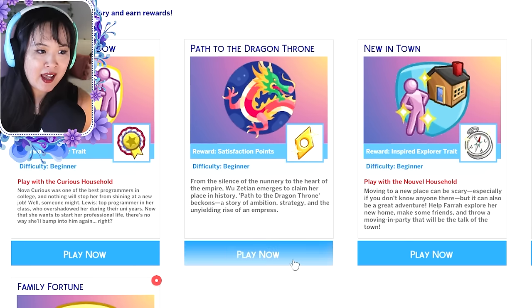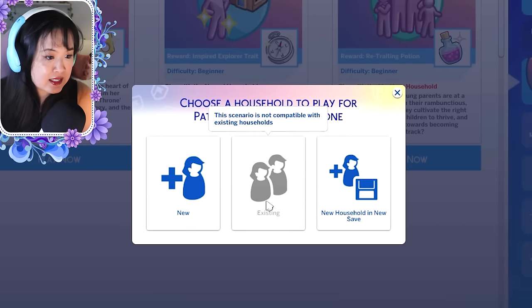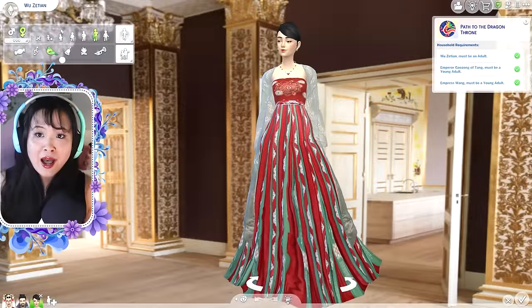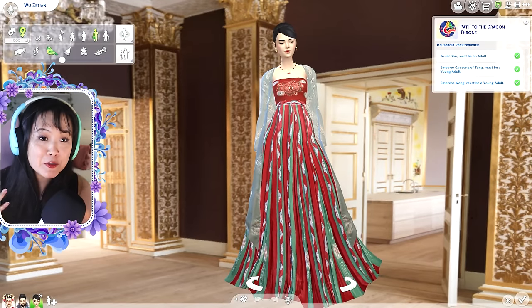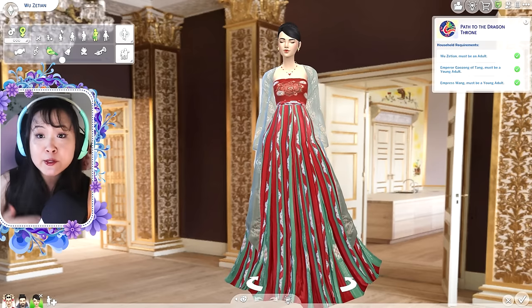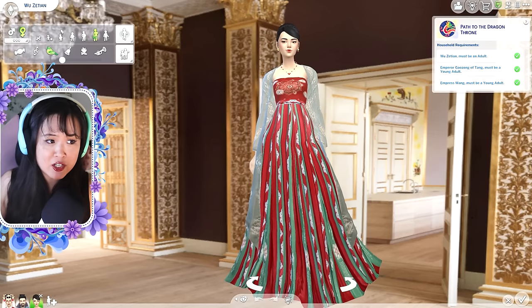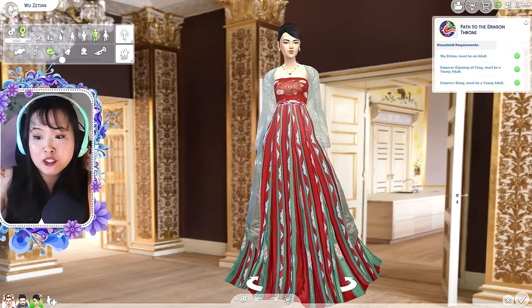You can decide if you want a new household, an existing household, or a new household in a new save. I'm going to make a new household in a new save. I went ahead and made some sims to show you this mod. If you're looking for Chinese-inspired CC or historic Chinese royal CC, I do have a Pinterest board with all of my custom content — I'll be making a section for historic royal Chinese CC.